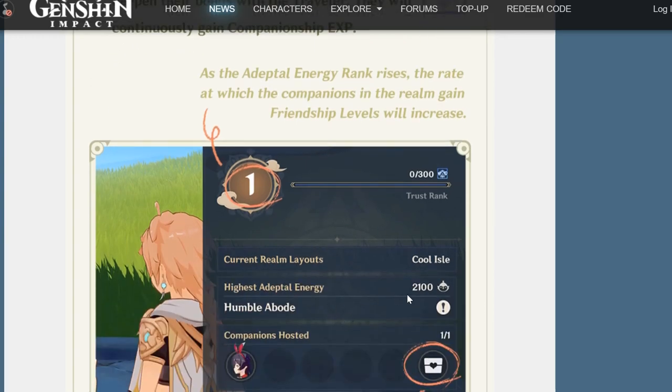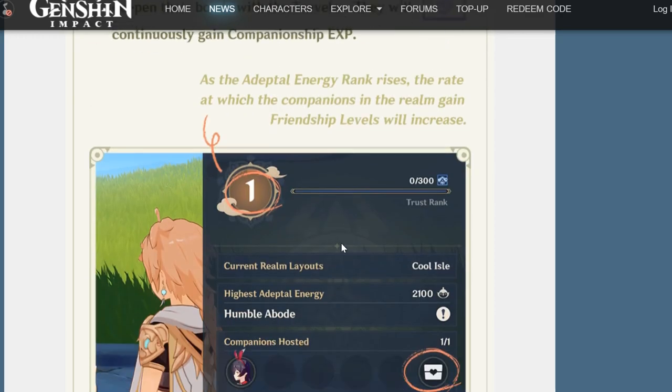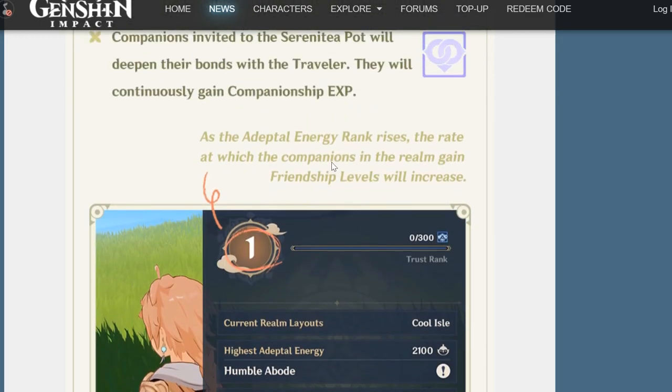Based on your trust rank - which in-game they call trust rank, but in the adapted energy view it's called adapted energy rank - the two terms refer to the same thing. It's actually your trust rank. So if you followed my video and strategy, you'll be at rank 10 now, probably a week ago in fact. Basically, the higher your trust rank, the more friendship level you'll get for your companions. That's a reward for people who rushed their trust rank.